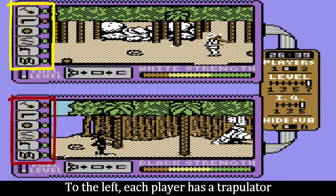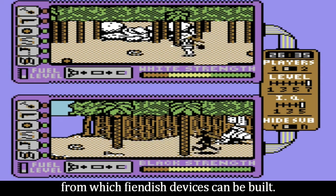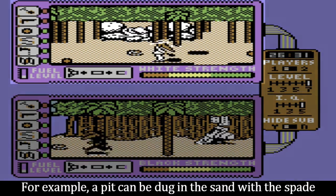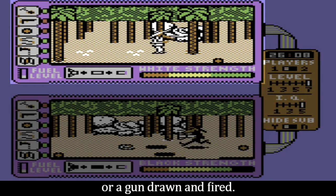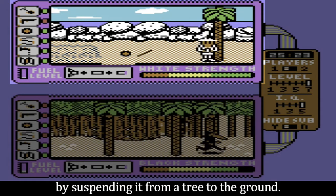To the left, each player has a trapulator from which fiendish devices can be built. For example, a pit can be dug in the sand with the spade and then covered by twigs found on the ground, a bomb buried to look like an object, or a gun drawn and fired. Finally, a rope can be made into a trap by suspending it from a tree to the ground.